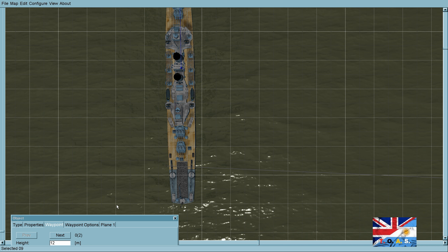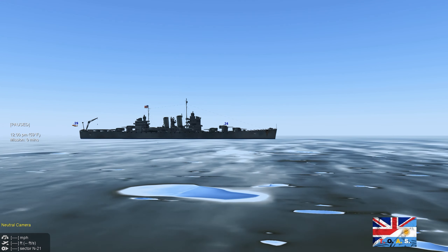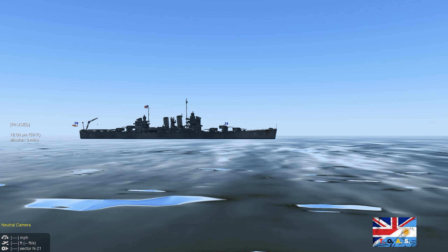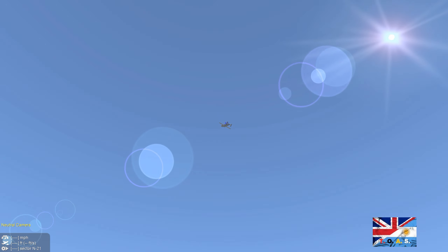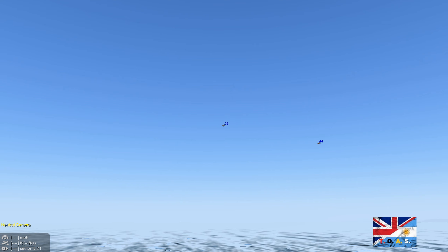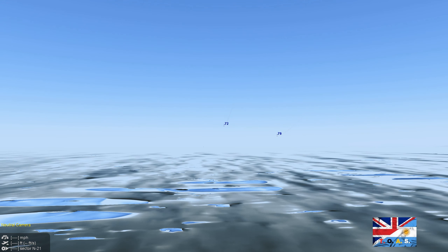We're going to give the missile two waypoints and play around with the starting altitudes. We can see one missile is offset, in a good position, but they both launch without striking the vessel — they go near vertical on launch, then transition to our waypoint-assigned altitude.